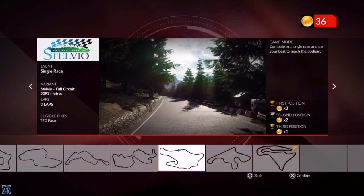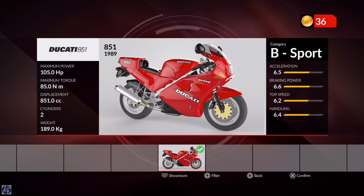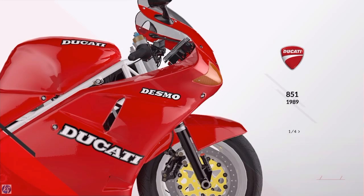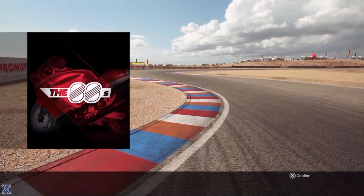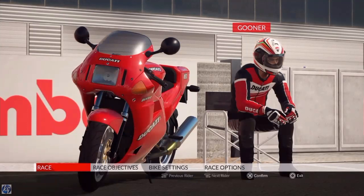We're going to tackle the 90s in the next video. But for now, straight into this — it's a time attack and you've got to get a bronze, silver, or gold. The gold time looks like 1:44.775 — that looks tough. It's on a circuit we have been on before though, so hopefully we can do it. I think you get about three laps to do these time attacks, so if we don't do it on the first lap we'll keep going and hopefully try to get the gold. It's on the hardest level, realistic.